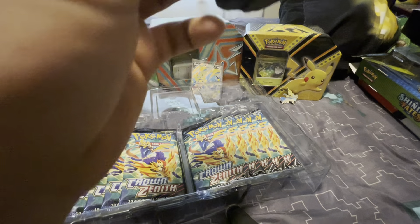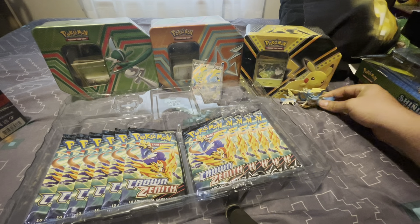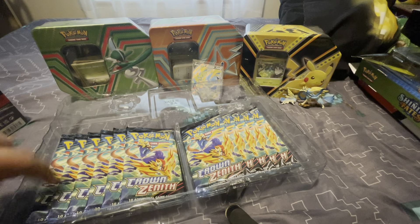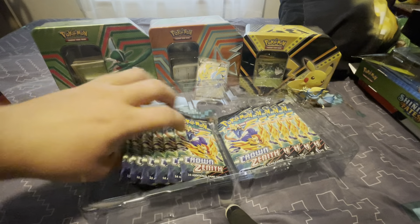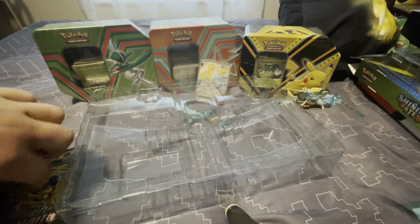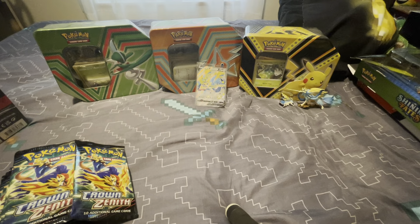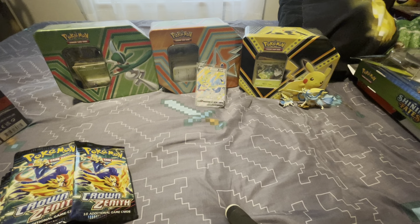We have our pin here — pretty nice little pin. And then we have a nice statue of Zacian, that's really cool and really neat. We have 11 booster packs: one, two, three, four, five, six, seven, eight, nine, ten, eleven — all Crown Zenith. Now I have no idea if this is a holiday set or a regular set. I've been out of the loop with anything new Pokémon — I just collect at this point.